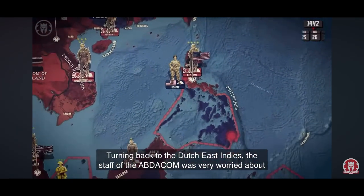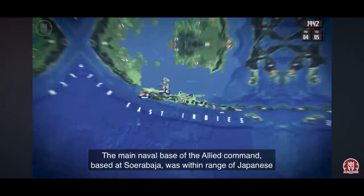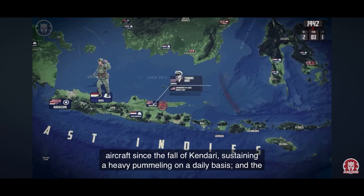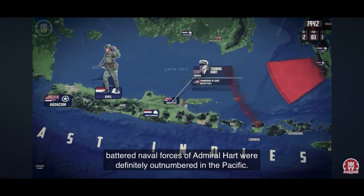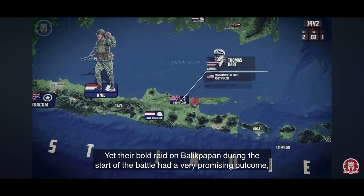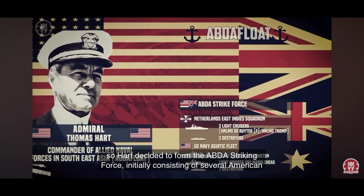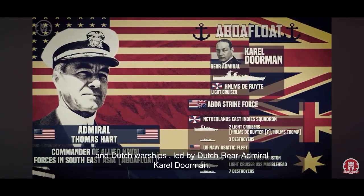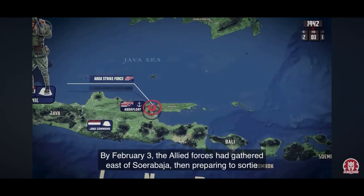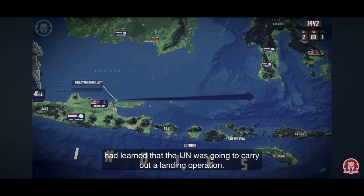Turning back to the Dutch East Indies, the staff of the Abdecon was very worried about the rapid progress of the Japanese advance through the Pacific. The main naval base of the Allied command, based at Surabaya, was within range of Japanese aircraft since the fall of Kendari, sustaining a heavy pummeling on a daily basis, and the battered naval forces of Admiral Hart were definitely outnumbered. Yet their bold raid on Balikpapan had a very promising outcome, so Hart decided to form the ABDA Striking Force, initially consisting of several American and Dutch warships led by Dutch Rear Admiral Karel Doorman. By February 3rd, the Allied forces had gathered east of Surabaya, preparing to sortie the following night through the Flores Sea towards the Makassar Strait, where they had learned the IJN was going to carry out a landing operation.